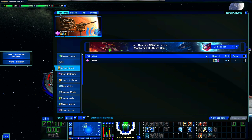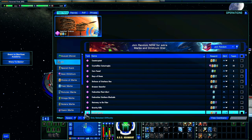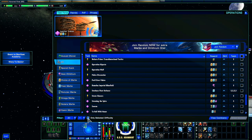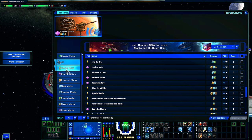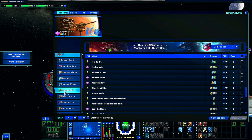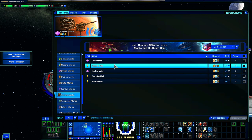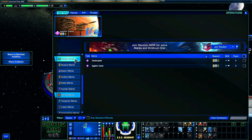We're in the Task Force tab. I'm going to sort by all — this shows all of the available TFOs you have. You can sort by space, ground, or all, and difficulty is something you can adjust. If you select normal, you'll only sort through normal TFOs. You can also sort by specific marks — for instance, if you need Terran marks, you can sort by Terran and further filter by space to see what missions are available.